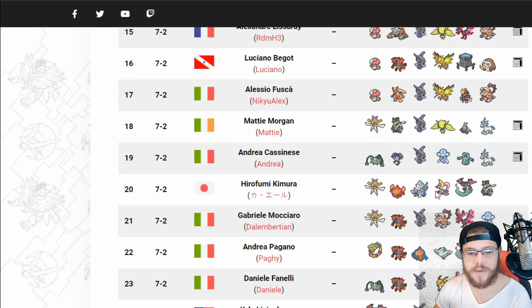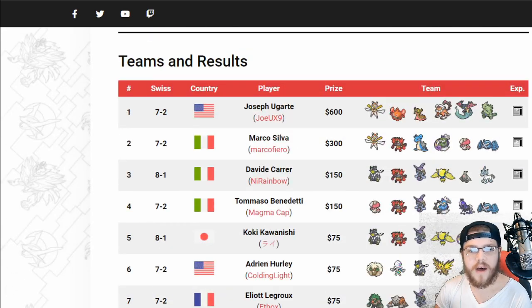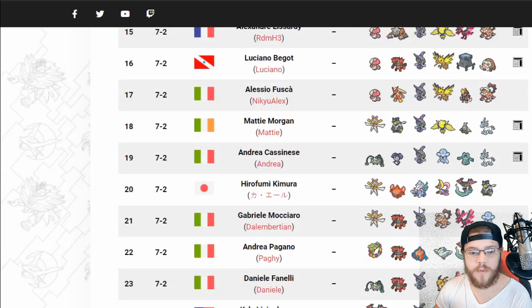We're seeing Primarina, which is interesting to still be seeing a lot of. We are seeing a definite downtrend in Rillaboom — I've only seen like two Rillabooms here. So these strong Water-type Pokemon are a little bit safer to use now. The trade-off of Tapu Fini is really worth it even in a Rillaboom-heavy meta just due to Misty Terrain. But we are seeing Pokemon like Lapras, Gastrodon, and Primarina making a comeback.